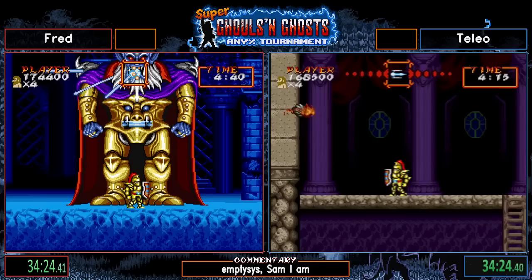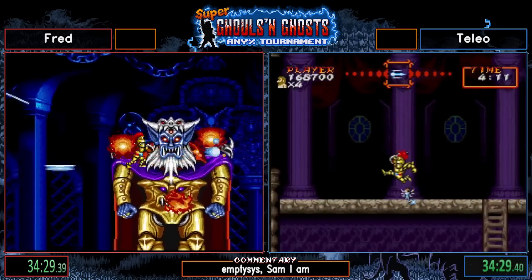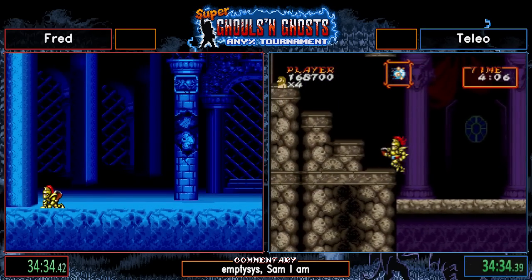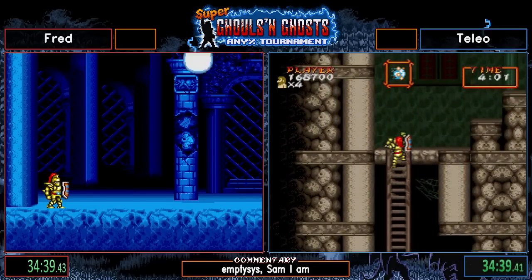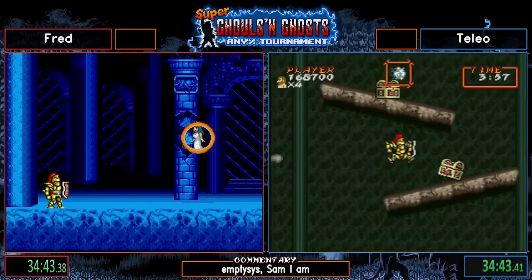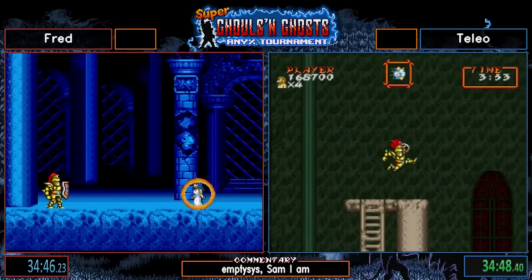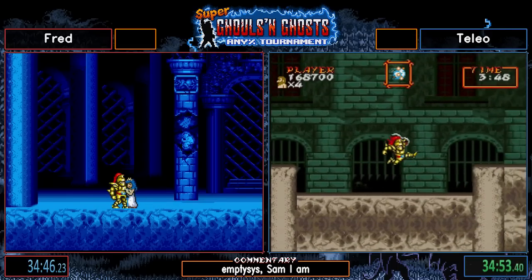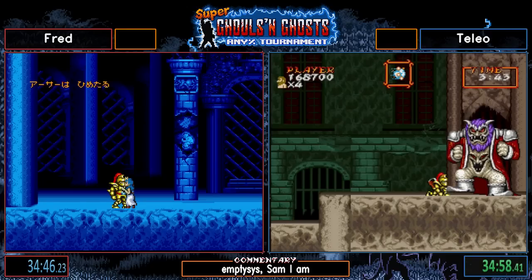He misses the platform — he misses the 2-cycle. Well, at least there's a 3-cycle. That's going to be a sub-35 — it's going to beat Talio's PB. That is just crazy, man. He's going to beat this game faster than Talio has ever beaten it. That is a 34:30. Maybe Fred was on PB pace going into the end. His PB is a 34:34.